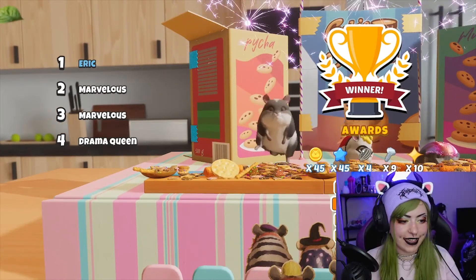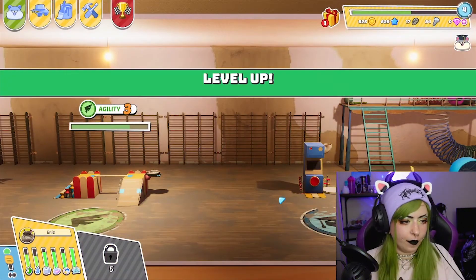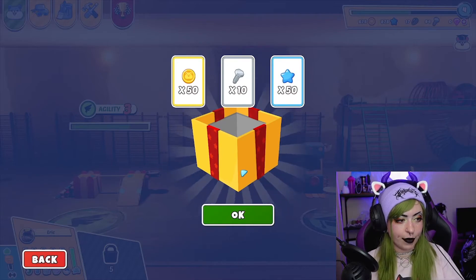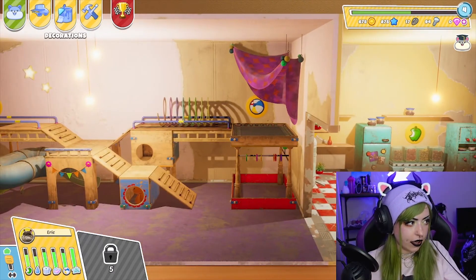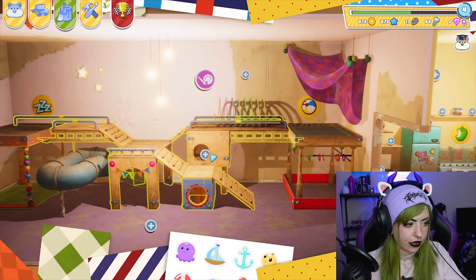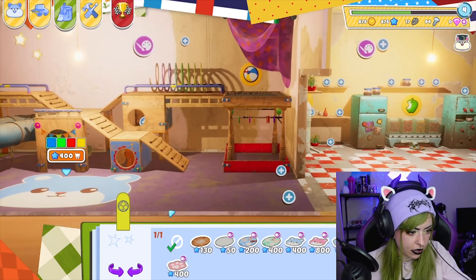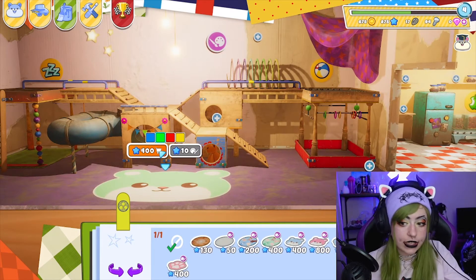That's not too much for our hamster for the day. We leveled up and got a present! Let's have a look — 50 coins, 10 bolts, and 50 stars. What do the stars do? Can I decorate? These are the stars — okay, stars are for this. I really want a bear rug. It's like half of my money though.